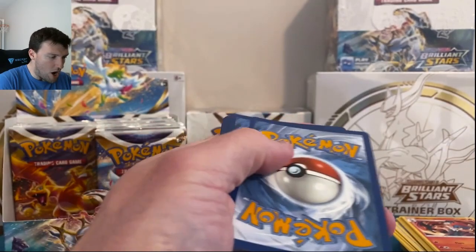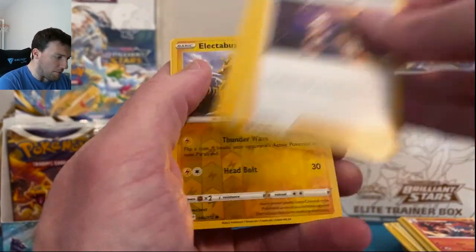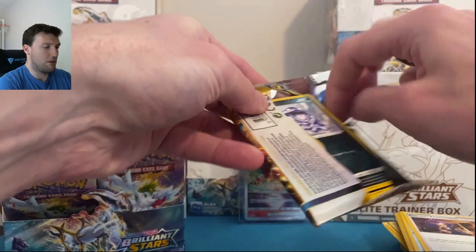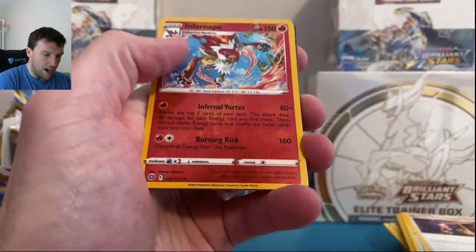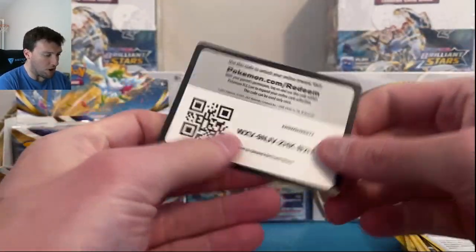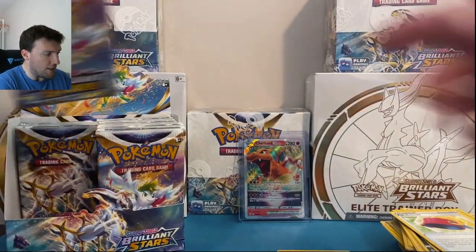White Border Code card — no issues here. Let's pull a whole Trainer Gallery today too, because why not? Electabuzz and Mewtwo there in that one. Infernape and a Heat Train. I do go ahead and try to sort as well as I can during the video — it just makes the cleanup here at the end easier.